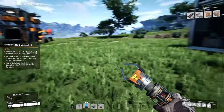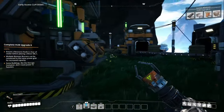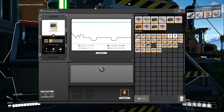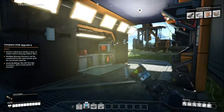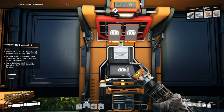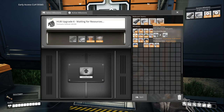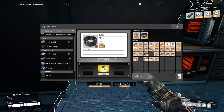Last episode we set up a bunch of smelters and mining drills. We ran into some issues with our power network not being able to handle all these machines even when fully fueled. Between episodes I went and fetched a bunch of leaves and filled these up. Last episode we talked about trying to complete the hub upgrade, so let's see what we have left. We've got plenty of concrete, wire, and plates - we just need the rods.